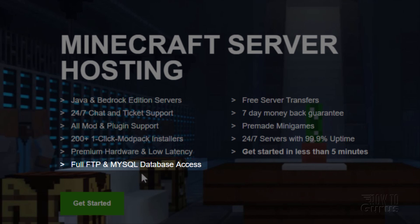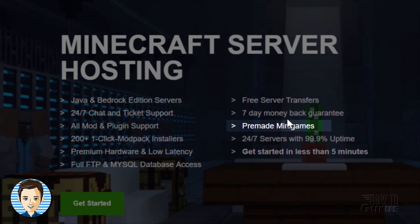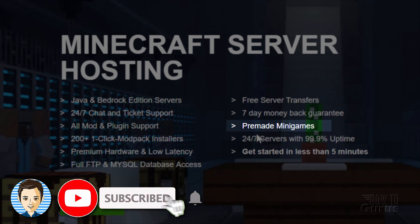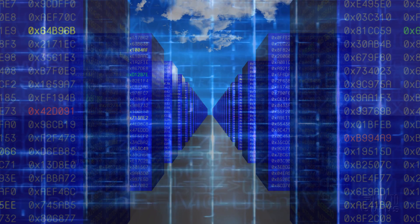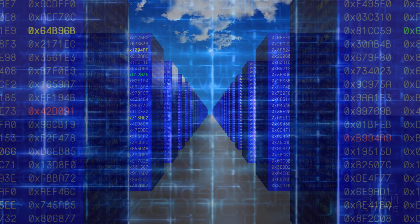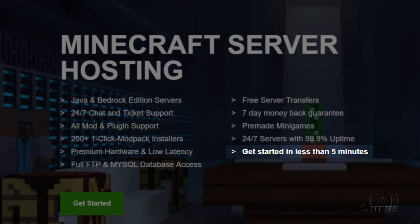Apex Hosting also includes FTP and MySQL database access, free server transfers, and a seven-day money-back guarantee. They offer pre-made mini-games, making it very easy to quickly set up. Servers have high uptime, and with whole banks of servers, they can quickly switch over if there are any problems. All these sites will get you up and running in five minutes or less in most cases.